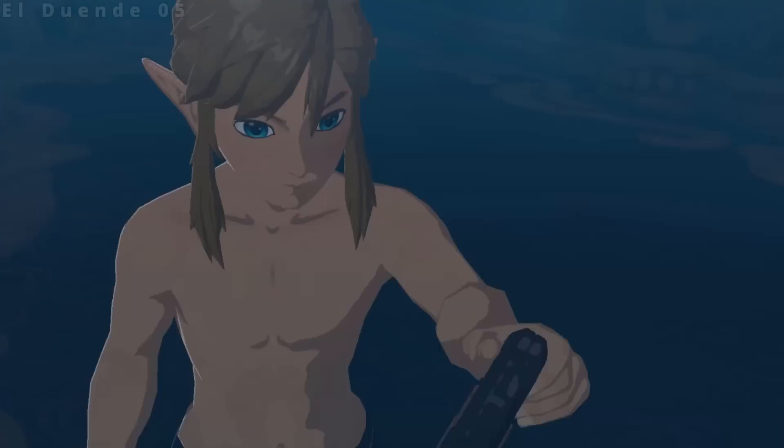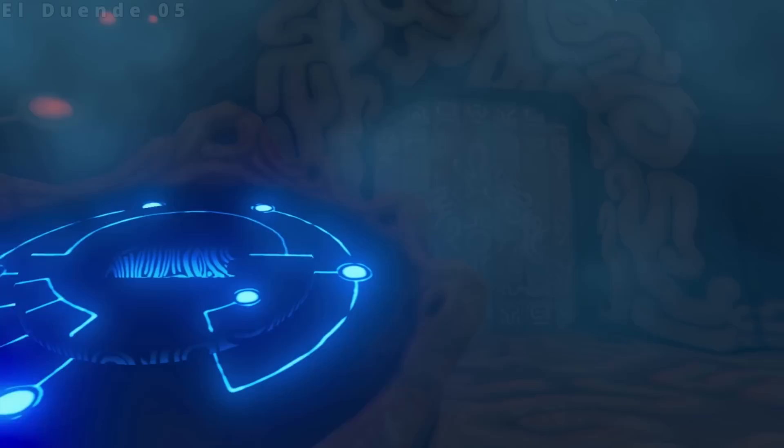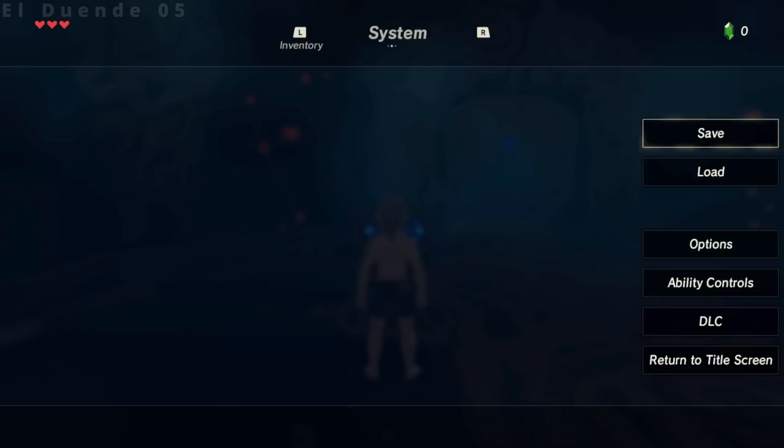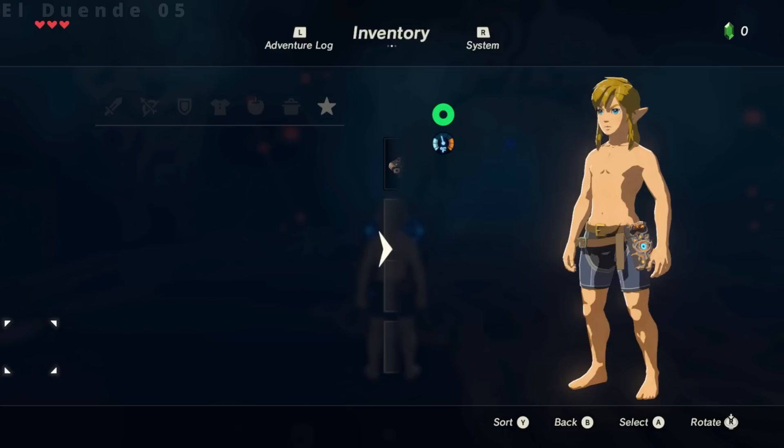Step 1: Loot the Sheikah Slate again. Step 2: Pause the game. Step 3: Hit L to move back to the inventory. Step 4: Hit d-pad left to switch to your undiscovered tab. If your cursor ends up on the star tab, great — skip to step 7. If your cursor ended up in the bottom left, like mine, do the following.